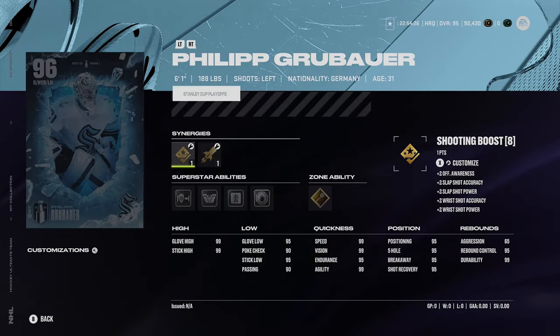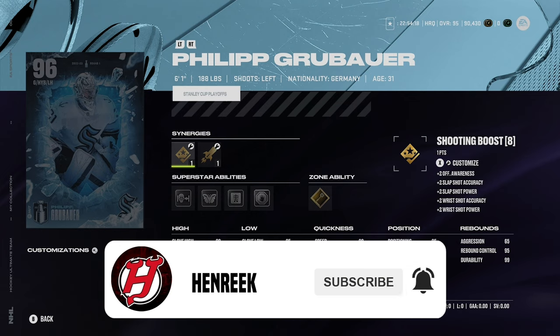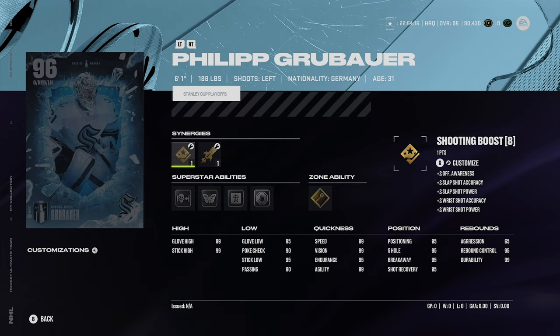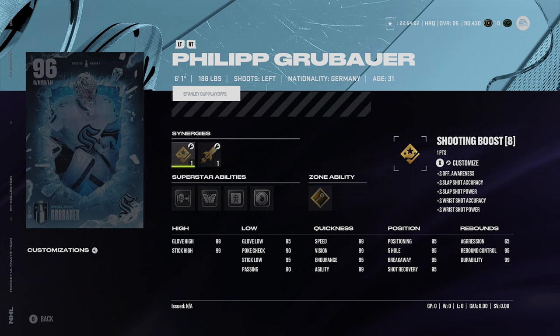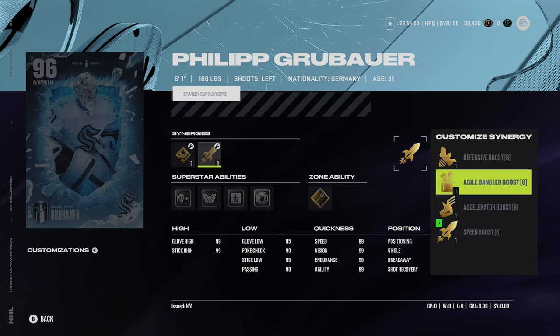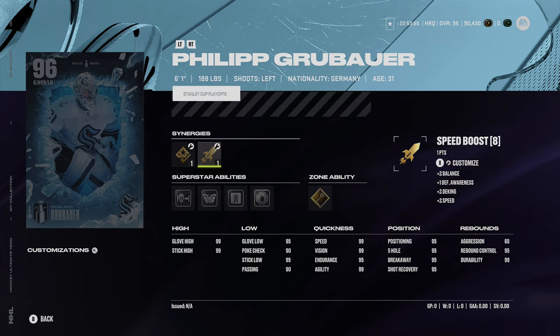Unfortunately we have to start out with Philip Grubauer at number four — the goaltender. I hate to do it Philip, I'm sorry, but Grubauer has to be the card I go with at number four because the other three are absolutely fantastic compared to this card. No offense to Grubauer, but a 6-1 goaltender — I'm not an advocate for that. His synergies are checking boost, playmaking boost, shooting boost, defensive boost, agile dangling boost, accelerator boost, and speed boost.